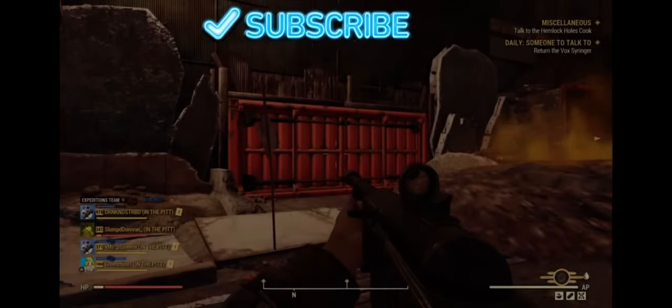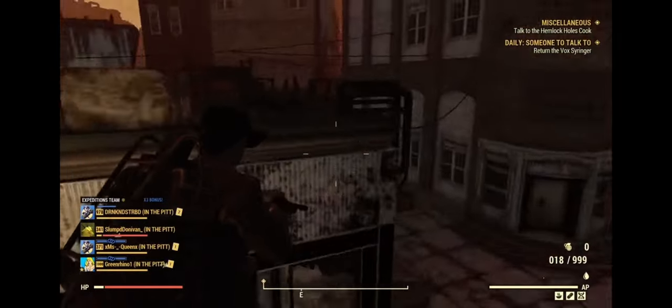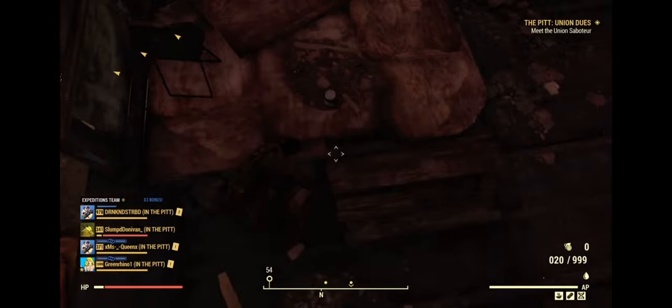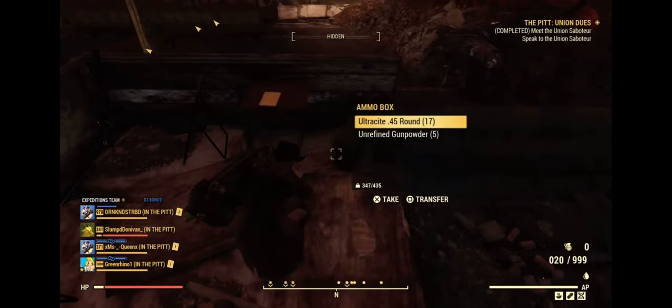What's up guys, it's Energizer, and today I'm gonna be bringing you how to get the coolant canister out of the Pit Expedition. Just a real shoutout to Bob Loud because I saw this on his channel — his link will be in the description. Anyways, let's get into the video.